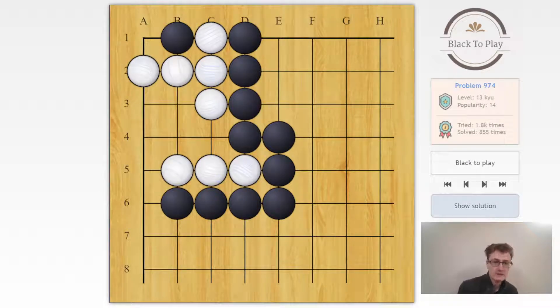Let's take a look at the next one. We have a white group in the corner — find a way to kill this white group. White already has one secure eye in the corner, so what we need to do is prevent white from making another eye in this area. The move to come inside is the clamp on b4, which works because it can either connect on c4 or on a5.